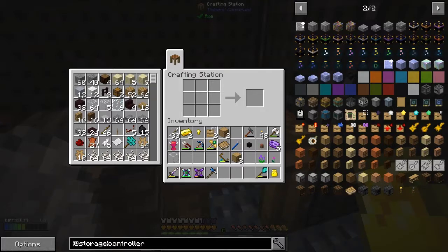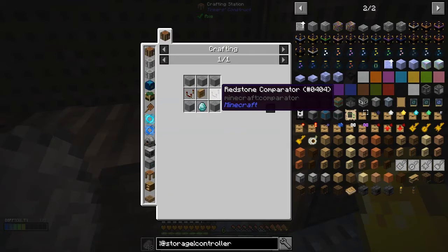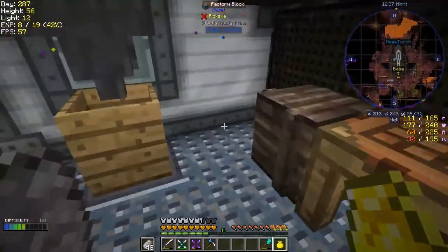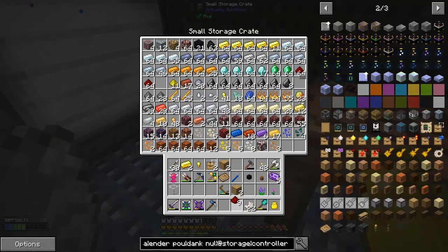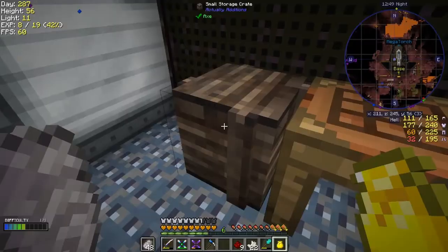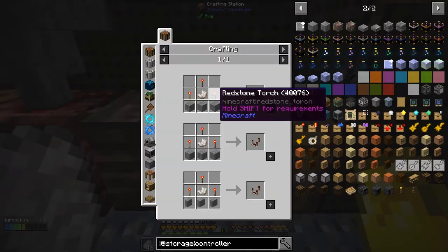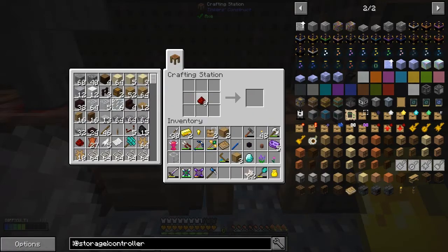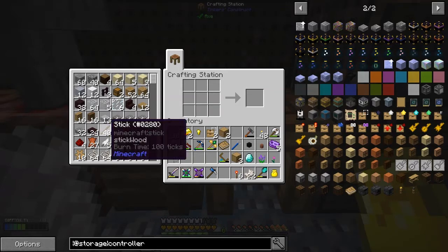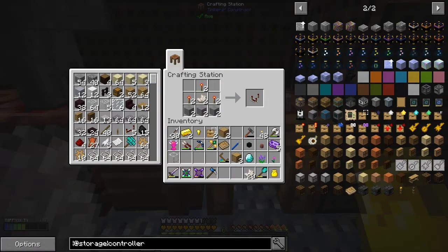What we're going to do is build a storage drawers controller, which is a fairly straightforward recipe. I need two redstone comparators and a diamond. The redstone comparators need some quartz, redstone, and torches — six torches. Let's make those. Then we should be able to make the comparators fairly straightforwardly — two comparators.